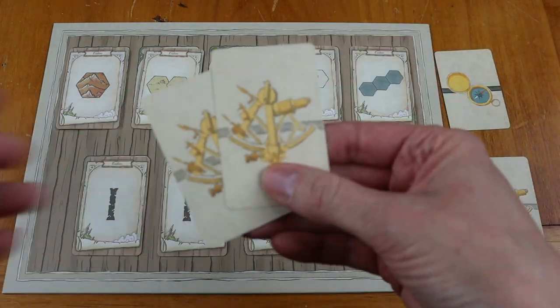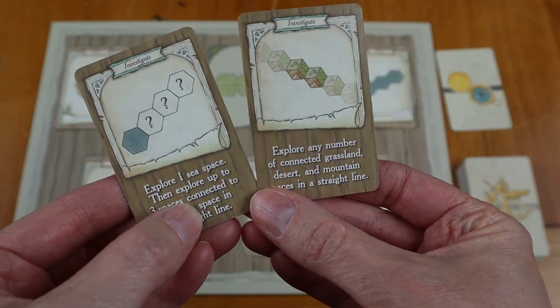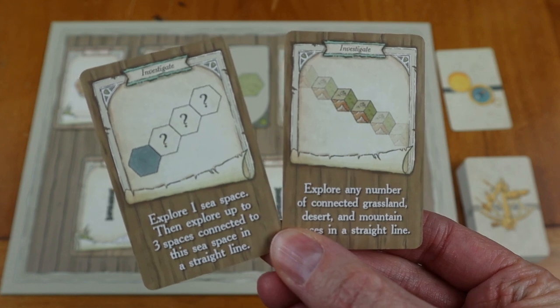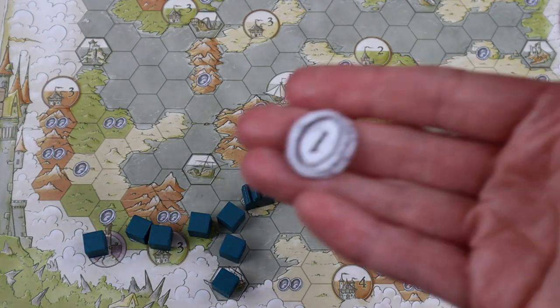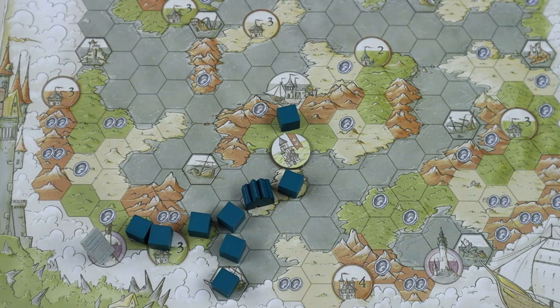I also feel like the exploration aspect of this is so reminiscent of Voyages. I love Voyages as a print-and-play, as a roll and write, and I love that feature — you're just going over here and over there and a little bit of everywhere, stopping to discover islands and gold and mountains. And in this game, you're looking at ruins and trying to find these really cool exploration towers that give you super cool payback.